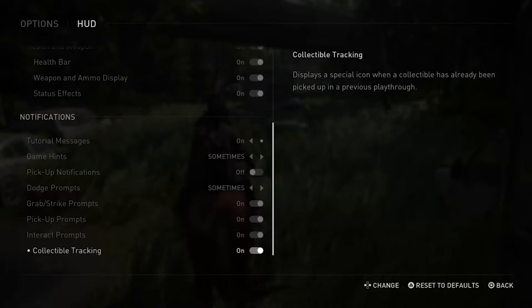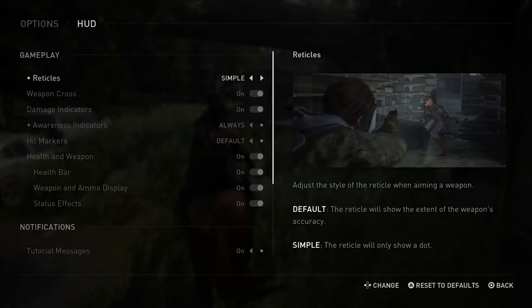Tip number two is turn your reticule to a dot. When the game starts your reticule is actually a circle. What that does is it shows you where the possibility of the bullet trajectory can go, and it's quite big depending on the type of gun that you're using, which is really annoying. A lot of people playing Call of Duty are used to the reticule being just a dot, so you can actually change the settings and turn the reticule to a dot. That way it matches a lot of other shooters that people are currently playing. To do this, you go into Options, click on HUD, then go over to Reticule and change it to Simple.